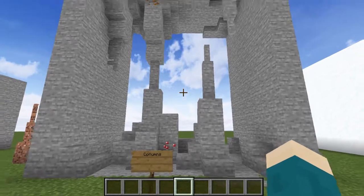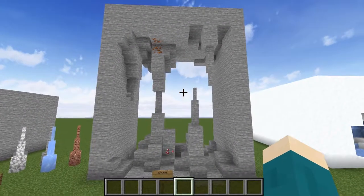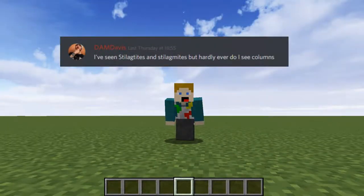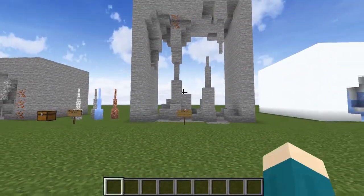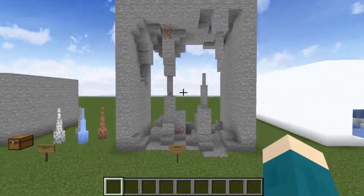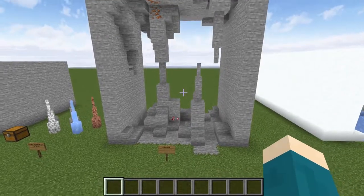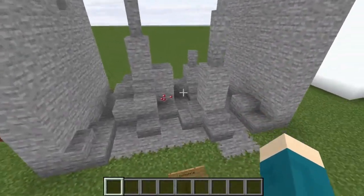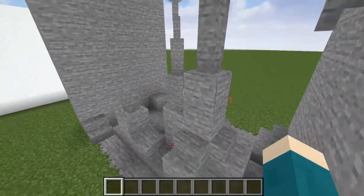As well as smaller speleothems we could have columns — this was suggested by someone in my discord server, which is the best place to suggest things and I would definitely recommend joining it. The link is in the description. Now columns would generate in larger caves and ravines, and they would consist of very large cave structures which often interconnect and form gaps within the caves.